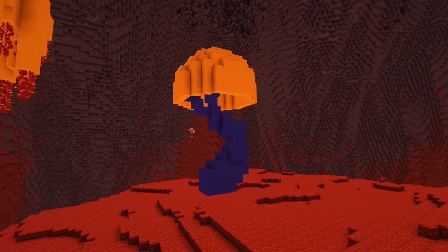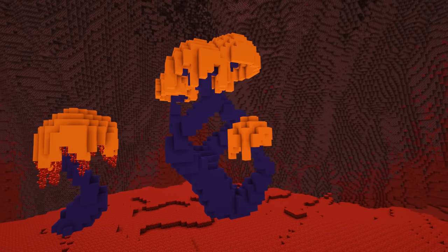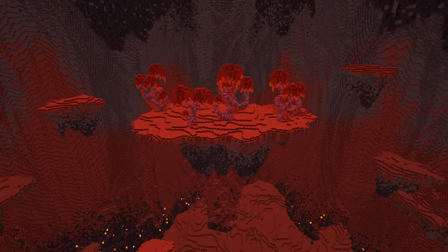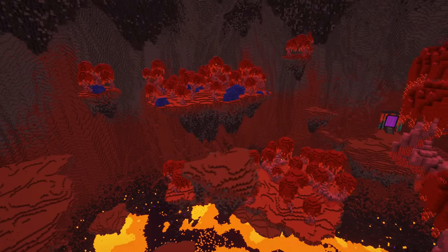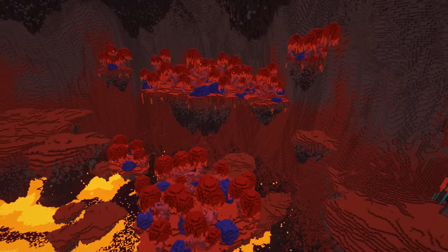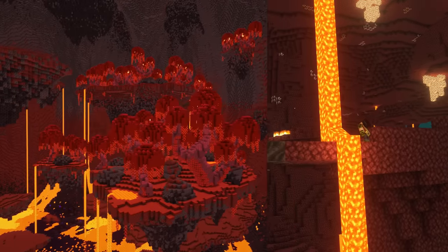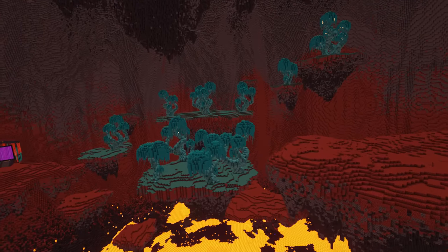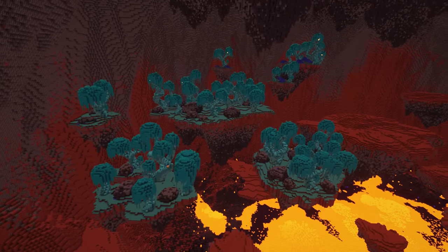I really wanted to keep things feeling authentic to vanilla for this upgrade, so I tried super hard to just build larger, more realistic versions of the vanilla crimson trees. I placed my new trees around the floating islands on one side of the cavern, adding some large boulders as well as some lava pools, and in classic Minecraft style, I had some lava pools spilling over the edges too. For the Warped Forest, I pretty much followed the same process on the other side of the cave, since the two biomes are so similar in vanilla.